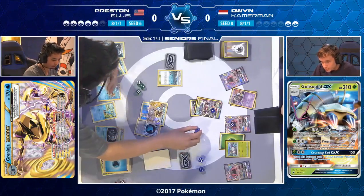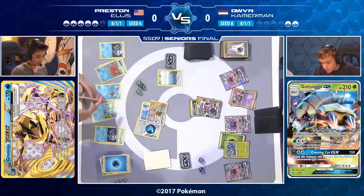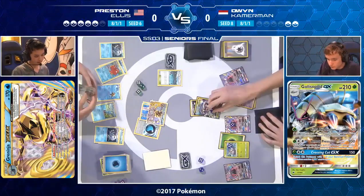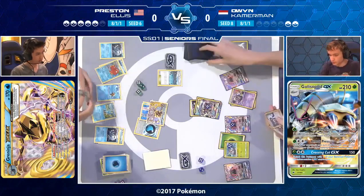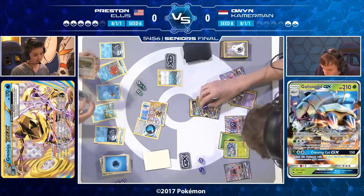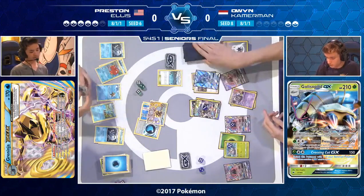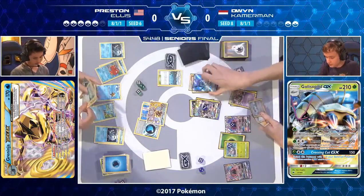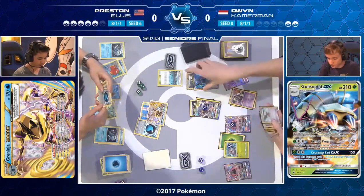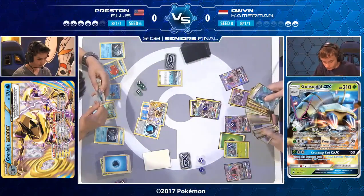A Giant Water Shuriken places damage on the benched Wimpod, discarding the Water Energy. The attack ends up being 60 — wait, actually 40, because of course Golisopod has been using Armor Press all game. Armor Press does 200 to a Greninja Break but also reduces damage done to Golisopod by 20 next turn — so it's almost like it doesn't need that extra effect. It's great in this matchup without it — just a little bonus armor.